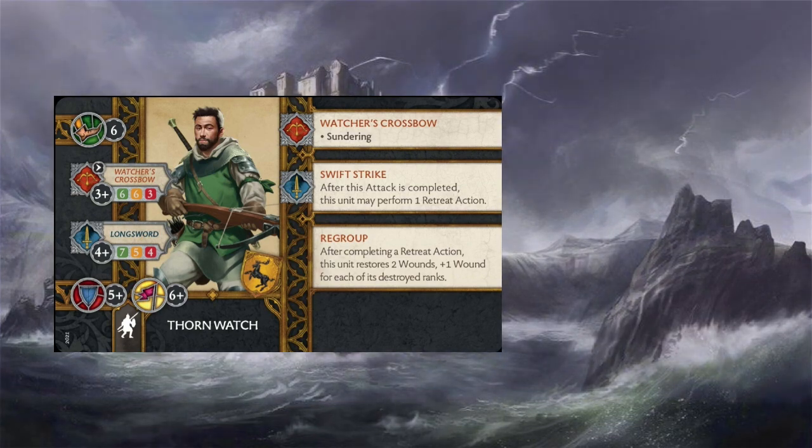They want to be up in the business, running around doing weird stuff because they've got that six movement stat, and they come with some of that more Tyrell-ish sustain — being able to get out of combat after making their attack and then healing some wounds. The key play: charge, do your attack, maybe have some cool Baratheon cards played on them to make it more painful, retreat out, heal your wounds, and on your next turn shoot with them. There's a little bit more to this unit than meets the eye.